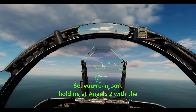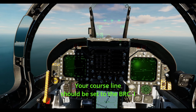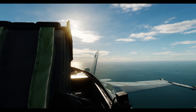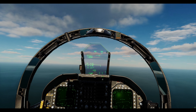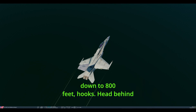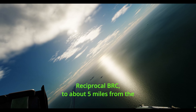You're in port holding at Angels 2 with the radar altimeter on. You get signal Charlie. Your course line should be set to the BRC. I always set my HSI range to 5 miles; others set theirs to 10. At point 3, you commence and begin a slow descent down to 800 feet, hooks. Head behind the boat by 10 degrees to the right of the reciprocal BRC, to about 5 miles from the Tarkan.